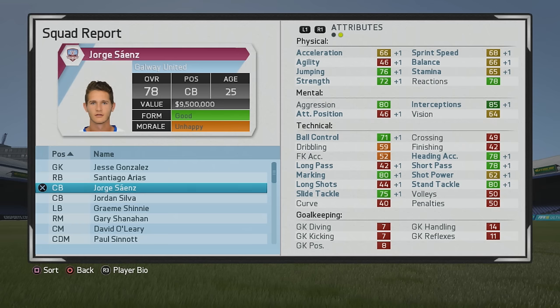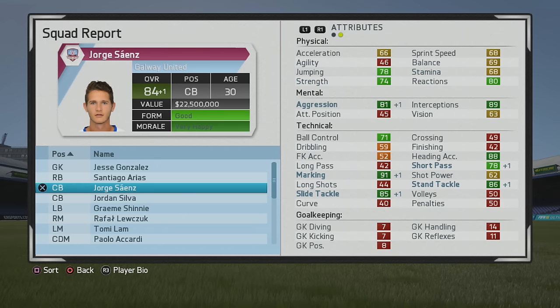Interceptions at 85, aggression at 80 — pretty solid. Ball control not too bad, that's good to have. With those touches at the back, the first touch can be a bit problematic at times, so you do want solid ball control. Marking, tackling, short pass, heading accuracy continuing to improve, along with strength and stamina getting some nice incremental boosts.